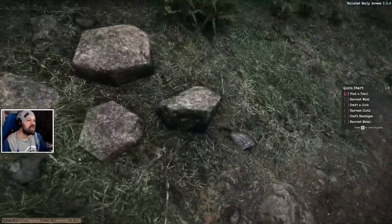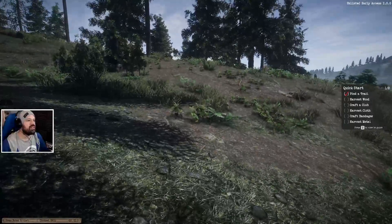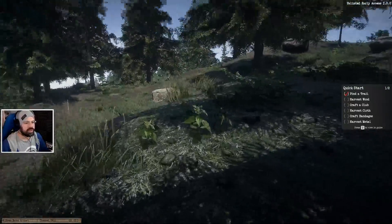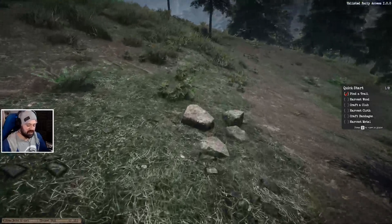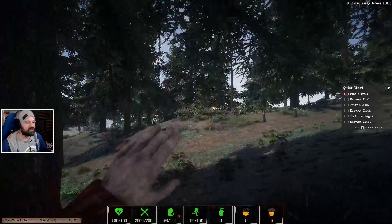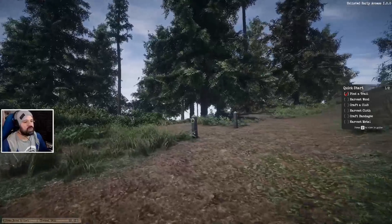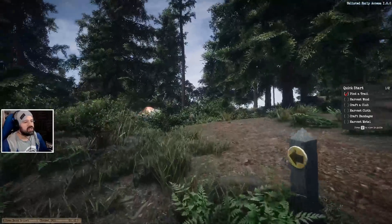There's stones but we can't pick them up. We'll be completely like a noob running around trying to pick things up and interact with them. Interact is F as well, is it? We're already losing water. Our brain is half working, which is good, so we should be zombie safe. Let's follow this trail.